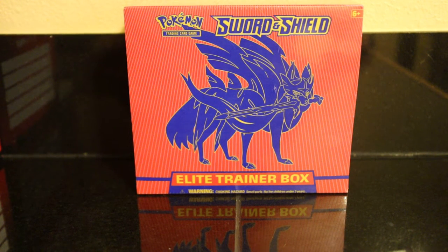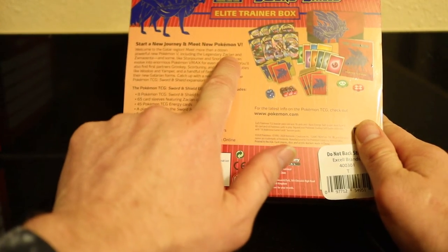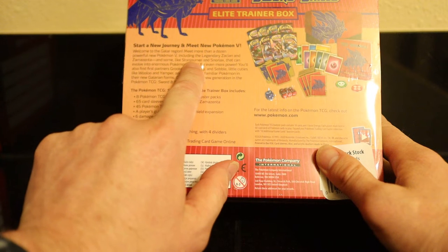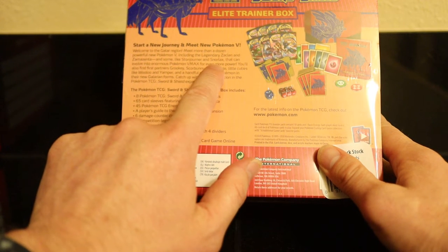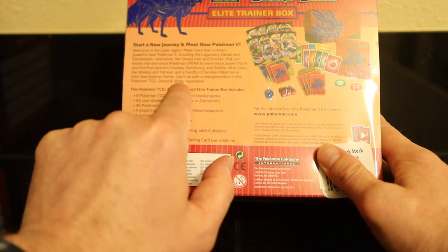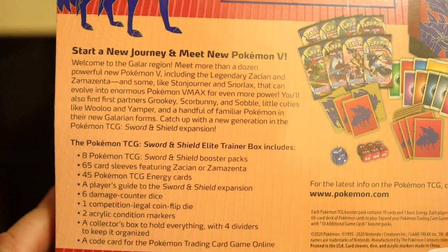What's up YouTube? It's your boy Jeremy coming at you with another YouTube video of the Pokemon Sword and Shield Elite Trainer Box. We are on the search for the legendary Zamazenta, if that's how you say it. I already got Stonejourner and Snorlax. I don't have Wooloo or Yamper or any of those guys, but that is the one we're going for.